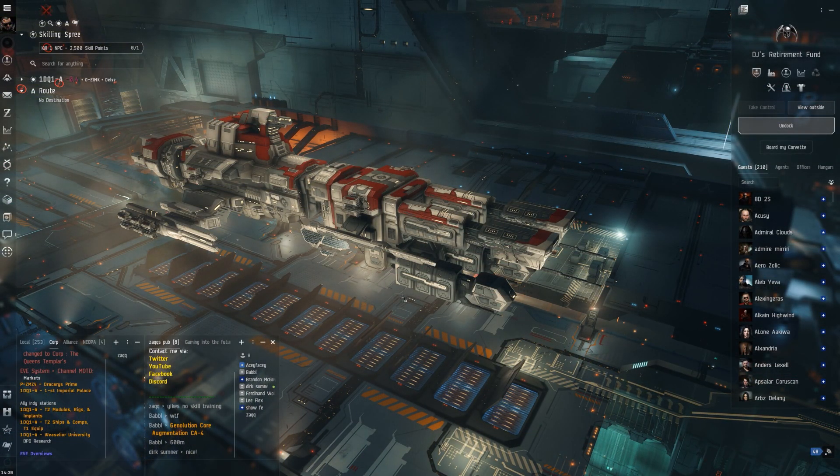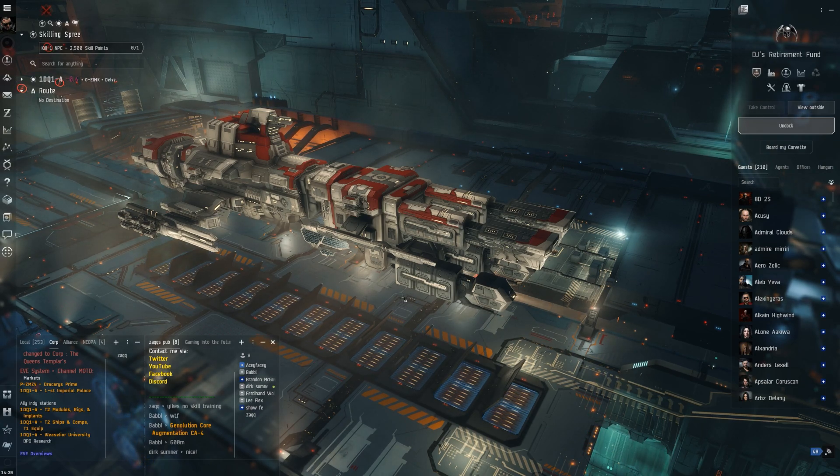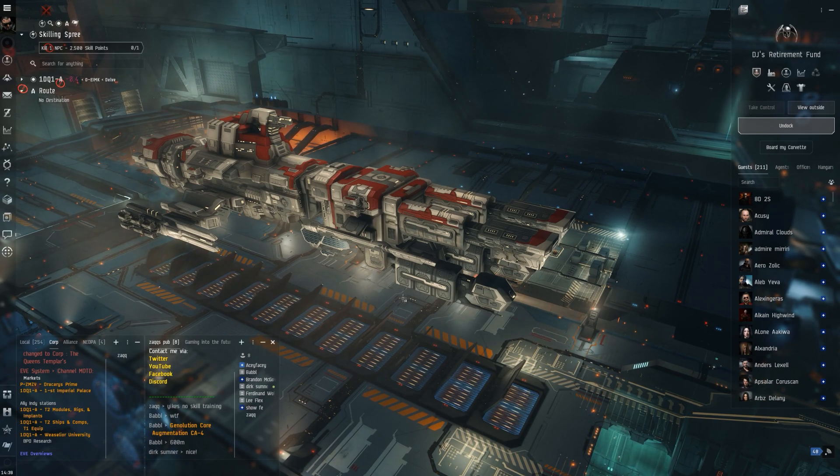Hey, what's up guys, it's Zach, welcome back to the channel. Today we're going to be taking a super quick look at Capsuleer Day — the things you need to be doing for the Tengu fits. That's what we're going to be concentrating on. I think that's one of the best things to run right now in the sites, so we're going to show you a cheap fit and a full sweat mode fit, which I've been using for the last couple of days and works pretty well.